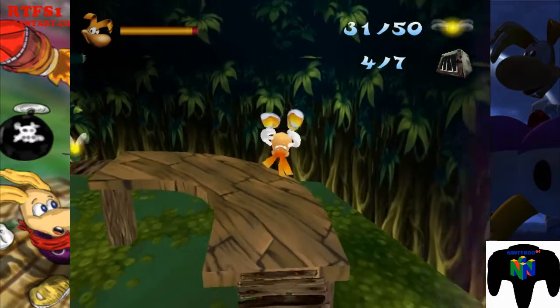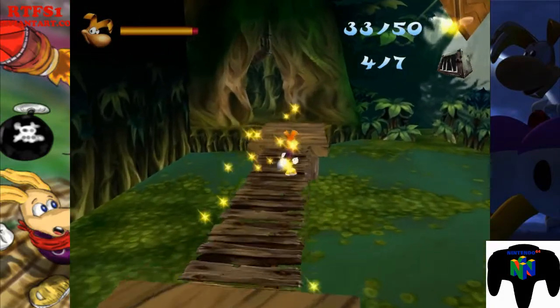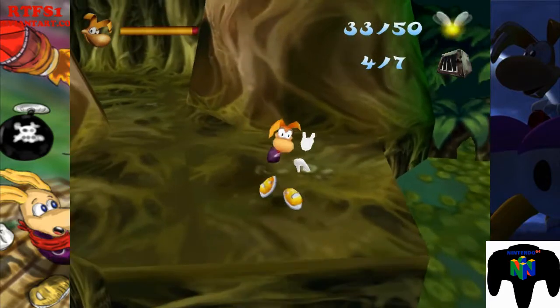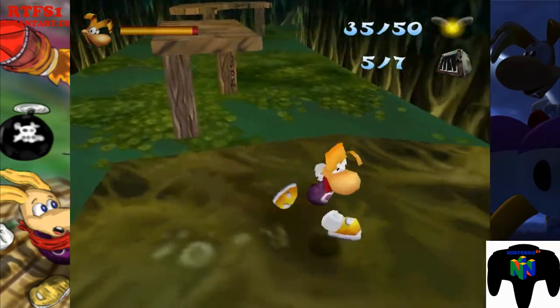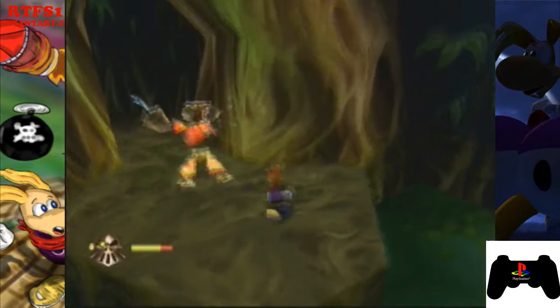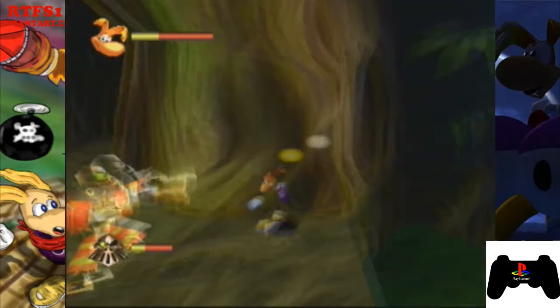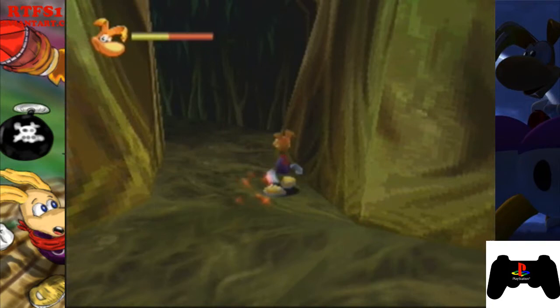And you might hear another one, which is right under there — it's also fun, you can just walk through there. But on the PlayStation version, there's a pirate there. The cage is also there. The reason I didn't grab the cage is because I already picked it up, but then I went to the pirate and he kicked me into the water — then I died.